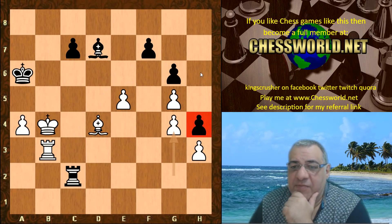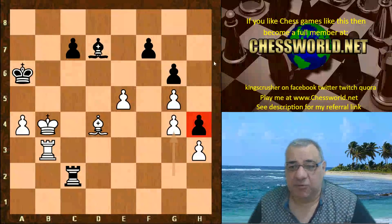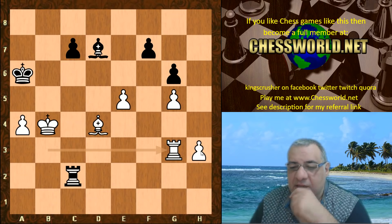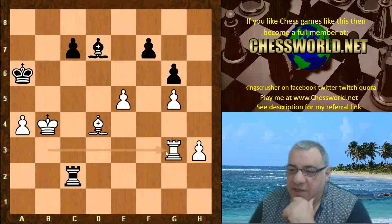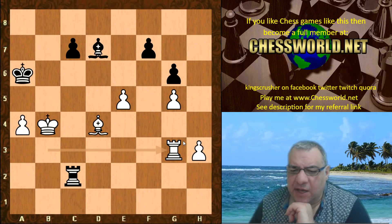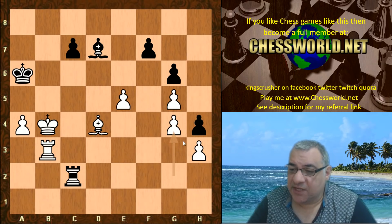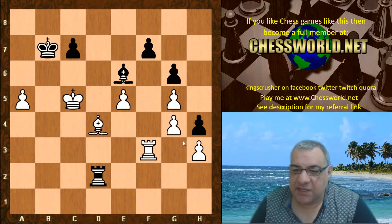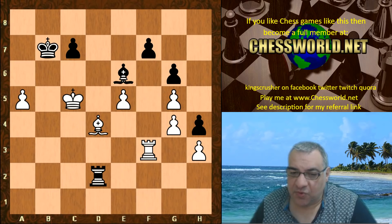That might be an unwise decision because if this pawn is eliminated later, white gets to play h4 and h5, and then we have a protected passed pawn, which could be very dangerous. Do you think black should be able to hold this? With h4 h5, black can always take there and then play Bishop e6 - this seems pretty safe as far as opposite colored bishop scenarios go. Not taking - rook d2, king c5, and rook f3 supports Bishop f2 to hit the pawn.